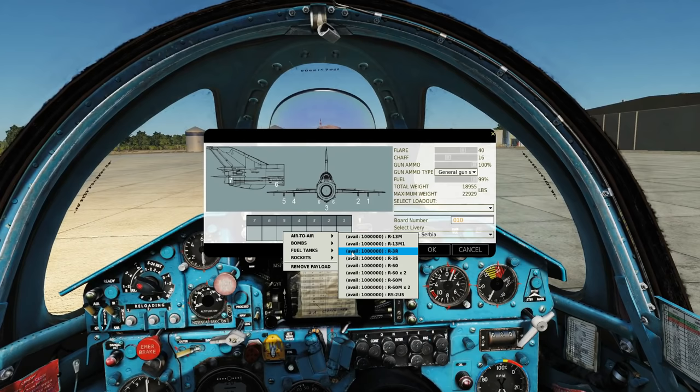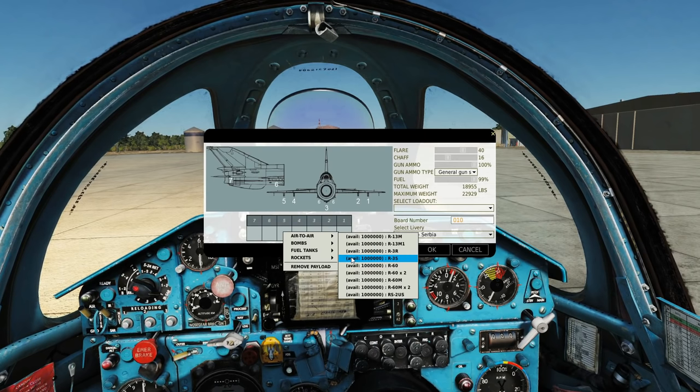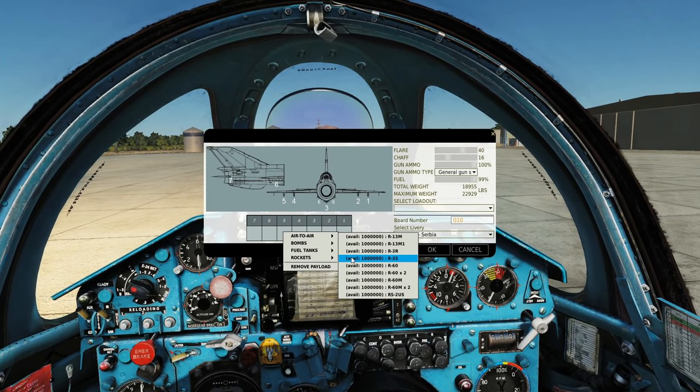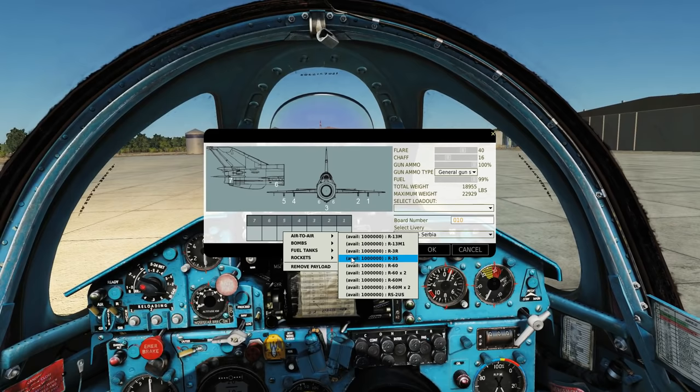The R-3S is the same missile as the R-3R, but it has an infrared seeker head. Mostly rear aspect and pretty bad G-tolerance, although it does have a bit more range than an R-60.